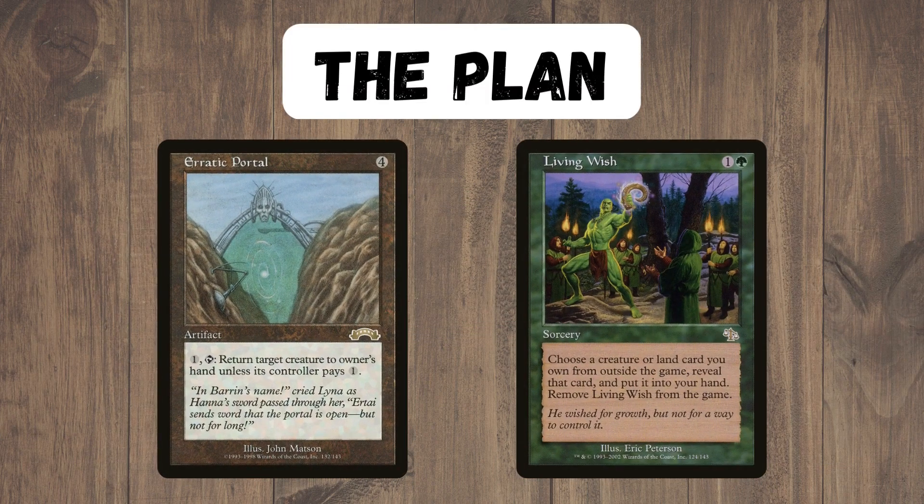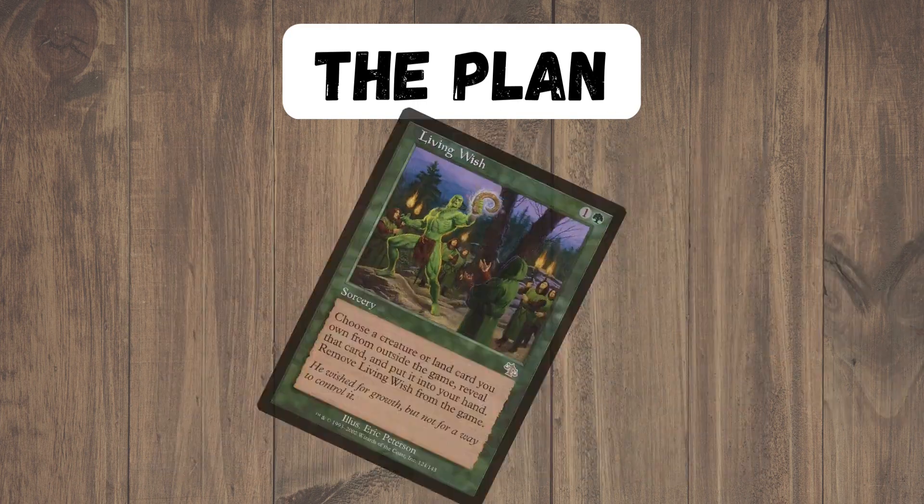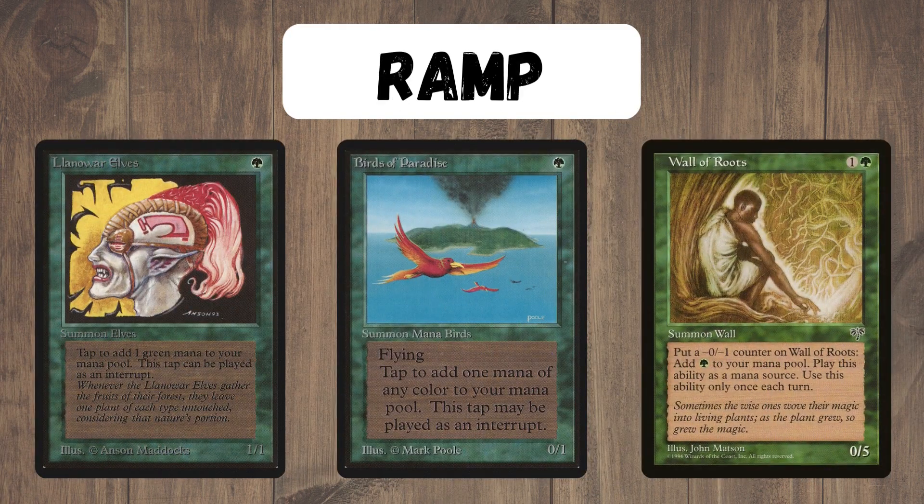The whole deck works around Erratic Portal, being able to bounce our own creatures that have comes-into-play effects to effectively reuse them every single turn. We also have Living Wish as a kind of tutor card to get any kind of creatures that we want from our sideboard. A lot of these cards do cost a lot of mana,